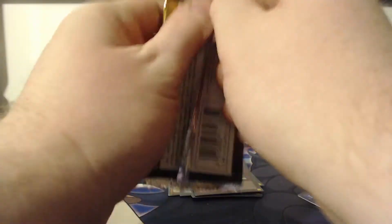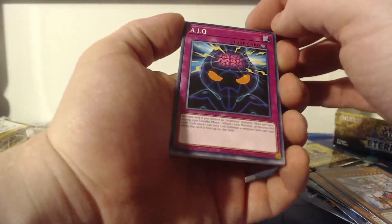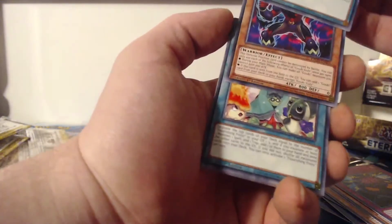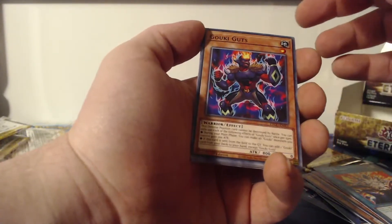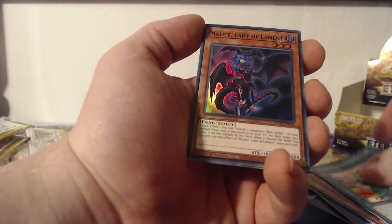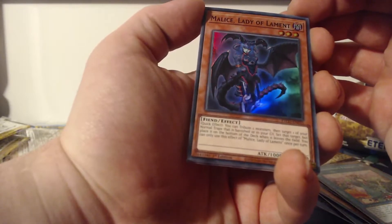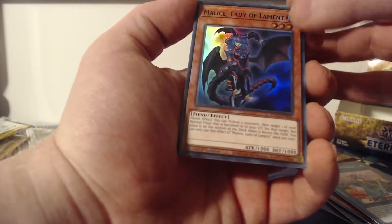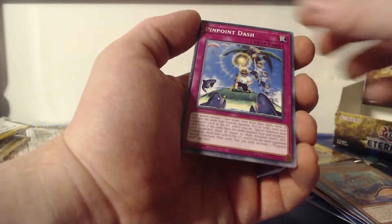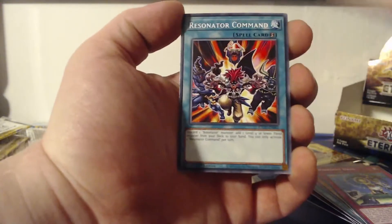Nothing insanely big, which doesn't disappoint me. If I didn't get anything out of the entire box, then I would probably be disappointed. Link Burst, Goki Guts, Flourishing Frolic, Malice Lady of Lament — some really great artwork there. Super rare for ya: Deep Sea Minstrel, Pinpoint Dash, Magical Hound, Resonator Command.